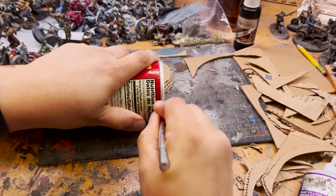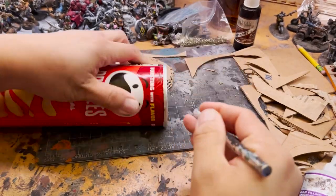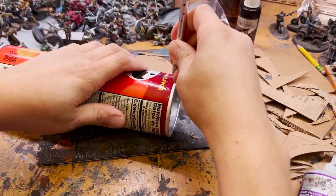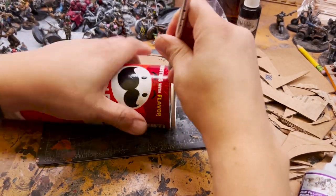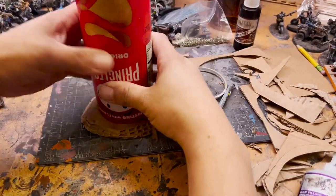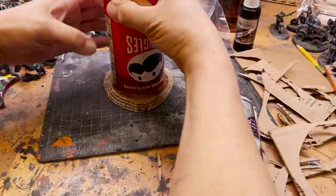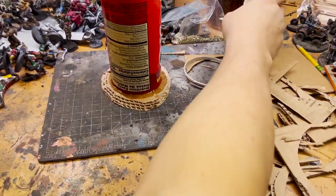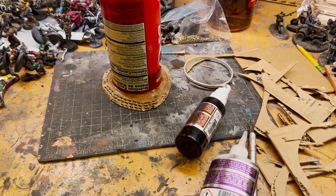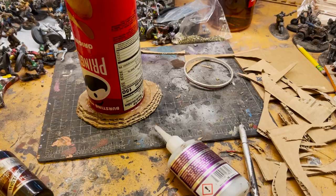Once the base is done, we cut the bottom of the Pringles container off — or I guess the top of the Pringles container, but it's the new bottom — and then we glue it down with super glue. Make sure to get it all around, and I use accelerant so that it dries nice and quickly.